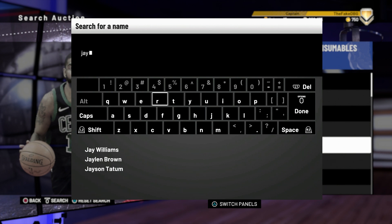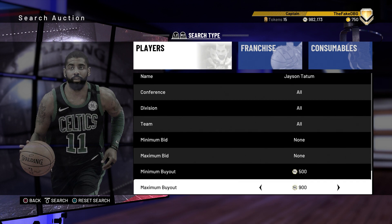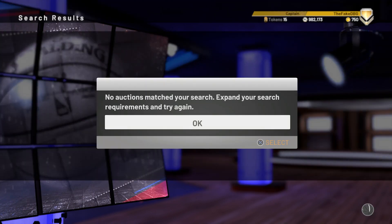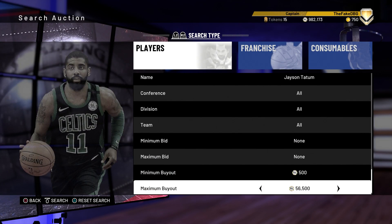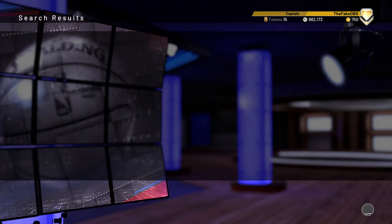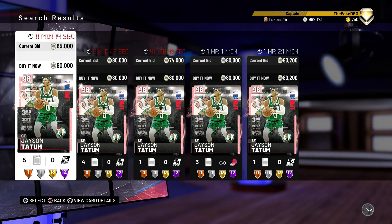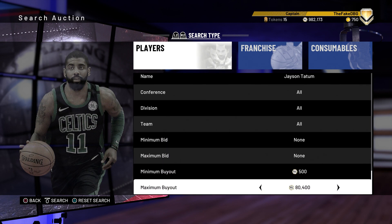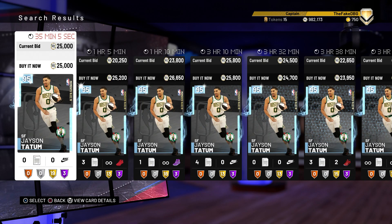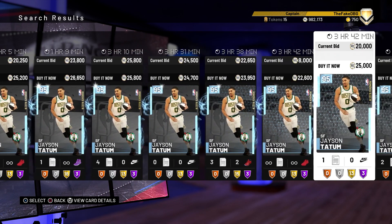There's a guy that I really want - Jason Tatum. Either his pink diamond or his diamond. If his pink diamond is really expensive I might just buy his diamond. His diamond is on for 38k, which shows the auction house is definitely back. Pink diamond Tatum has gone way up - he's now 80k. I don't really know if I want to pay that much because I don't think he's significantly better. The diamond still has the animations, the diamond still has Limitless, and it's a good bit cheaper. I'm going to pick up the diamond instead.